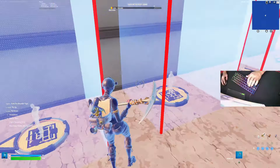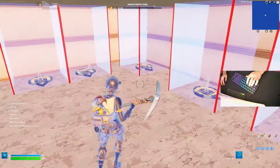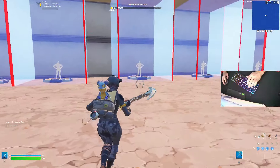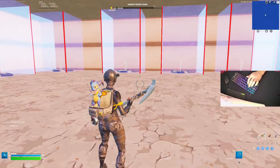Now that you have them all placed, if you feel like they're too close together you can spread out your player spawners and barriers into the middle so people spawn in the middle. I don't really like doing that though — I still like to keep them around the outside and next to each other. Whatever you want to do, it doesn't really matter.